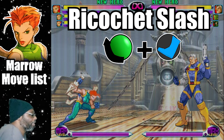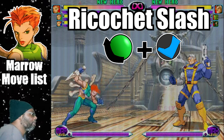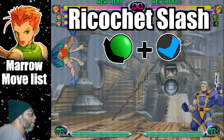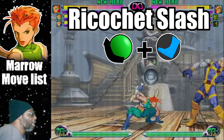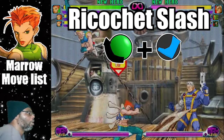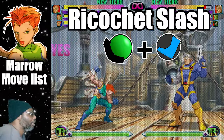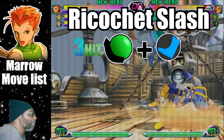This move is like a defensive counterattack. To do the Ricochet Slash, do a quarter circle back plus any kick button. Marrow will jump backwards towards the wall, then dive forward towards the enemy for a three hit attack. This move isn't combo friendly, but it is possible to combo with it while using an assist. Perhaps the greatest feature this move has is the fact that it looks like Marrow is simply jumping backwards at the start of it. Use this to trick opponents and catch them off guard. The Ricochet Slash can only be done from the ground.